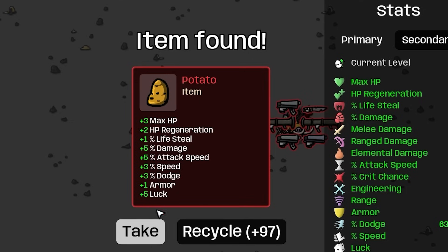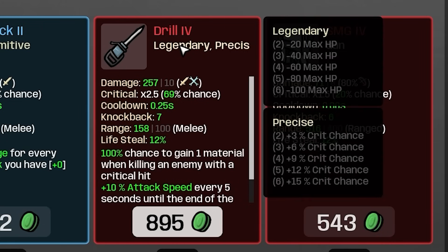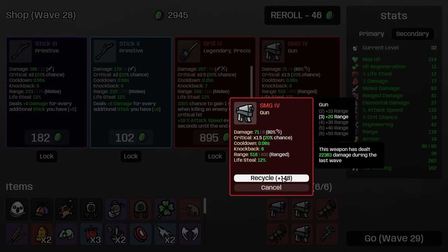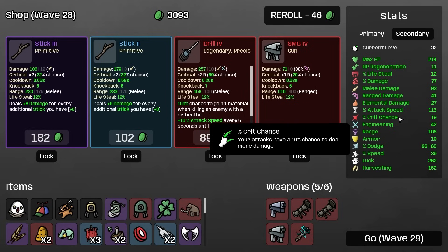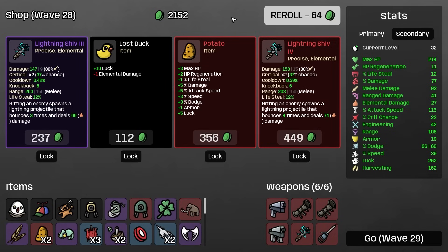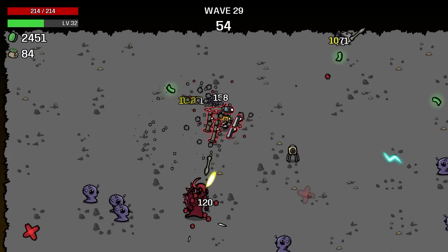The best part is every time we complete a wave our damage goes up — we're at 70% bonus damage. We're really just looking for the very best items now. A potato is an upgrade though — that upgrades basically everything. We'll take some XP gain and also some luck. We found a drill — it's apparently considered legendary, and I do enjoy legendary. We're going to get rid of one of our SMGs: 100% chance to gain one material when killing an enemy with a critical hit, and 10% attack speed every 5 seconds until the end of the wave.